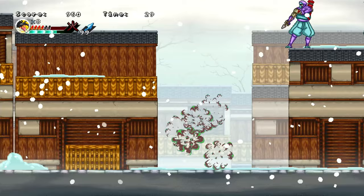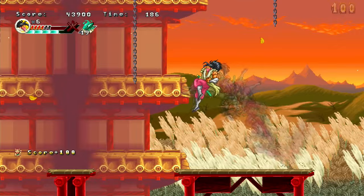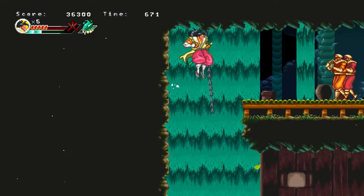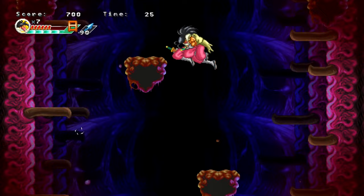The visuals in Ganryu 2 are really nice in spots, with some stages featuring really detailed and colorful backgrounds, and overall the art direction in these areas is great. But there are also a lot of caves to run around in, which are much less impressive to look at. I do like the design of Musashi himself — you have to respect any ninja warrior who isn't afraid to wear pink.